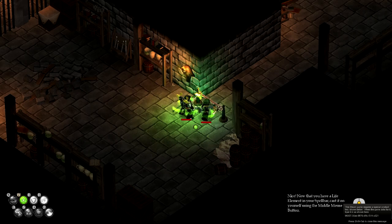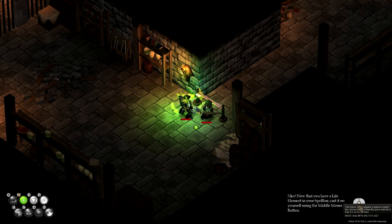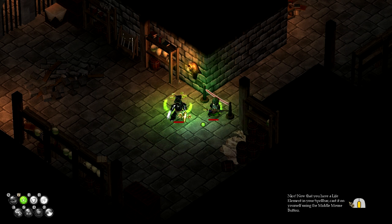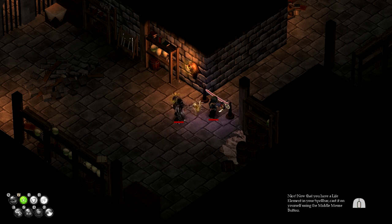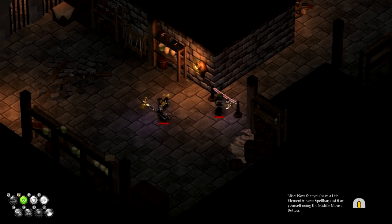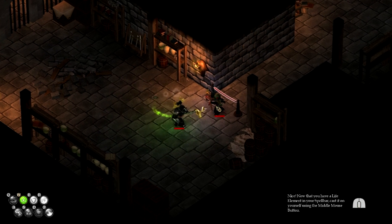Cast on yourself by clicking the middle mouse button. Oh, nice. I can't click on the mouse button though. Now that you have a life element in your spell bar, cast it on yourself using the middle mouse button. Oh — I have two mouse buttons. Now it makes sense. Yeah, you don't want the sides going on. Did not know that.